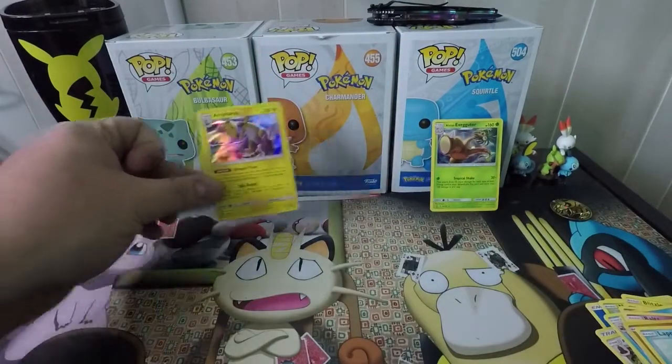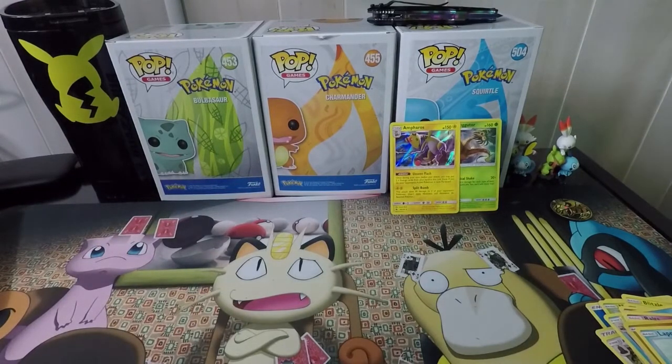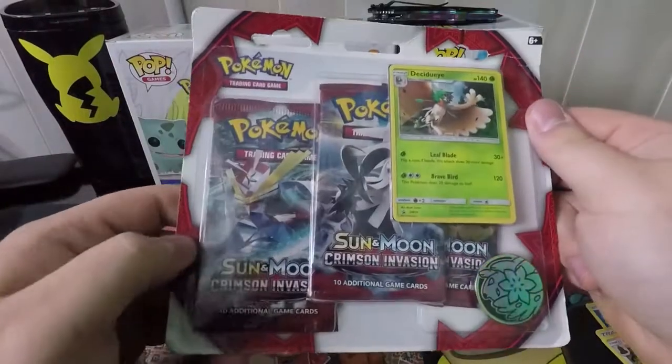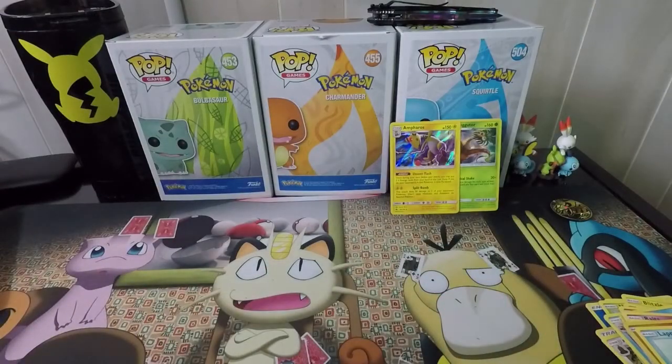With that being said, the Sun and Moon Lost Thunder pulls — we pulled a holo rare, which is better than most of the time when we open these three-packs. This is honestly might be my last three-pack purchase; I just get tired of opening these and never getting anything great. Moving on to the Sun and Moon Crimson Invasion pack.